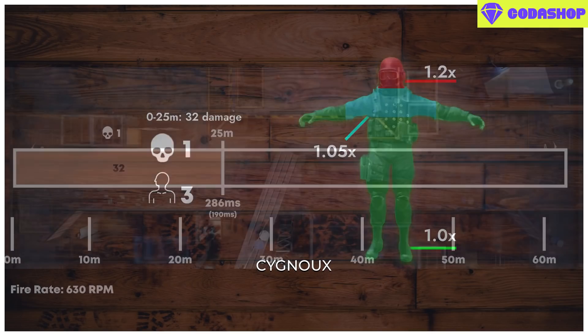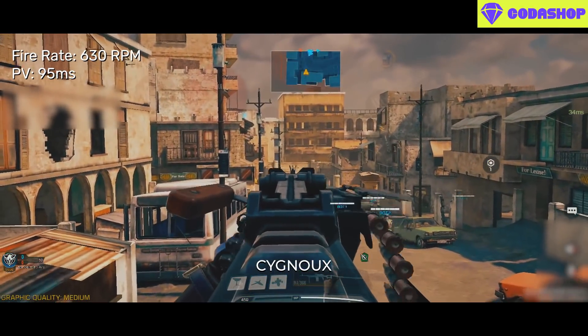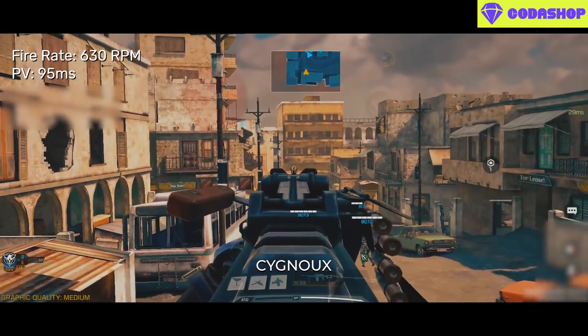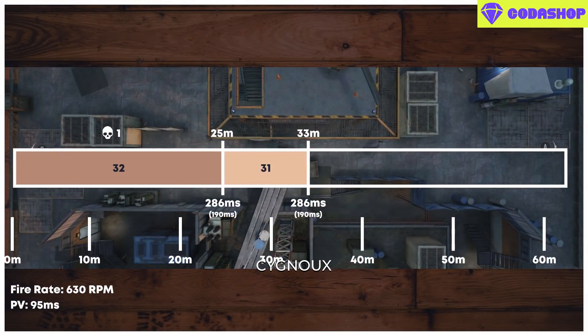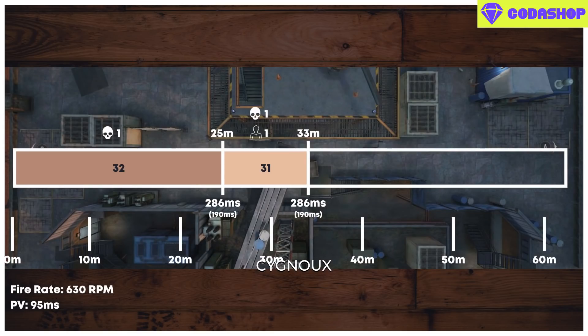Thus 1 headshot is all we need for a 3-shot kill, else we need 3 chest shots which will be very inconsistent. The PKM also has a moderate 630 rounds per minute fire rate, which has a punishment value of 95ms — so each missed bullet adds 95ms to our time to kill. Then till 33m we have a damage drop but still maintain a consistent 4-shot kill. However, due to lesser damage we now need 2 headshots for a 3-shot kill, or 1 headshot and 1 chest shot. Due to bullet spread, if we aim to the head the chances of hitting chest are likely, so we can potentially get 3-shot kills till 33m with a 190ms time to kill.